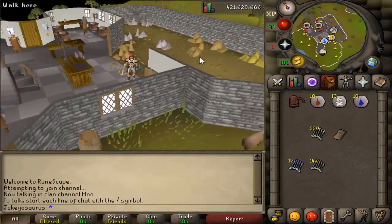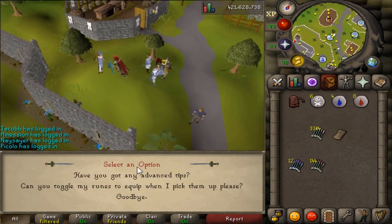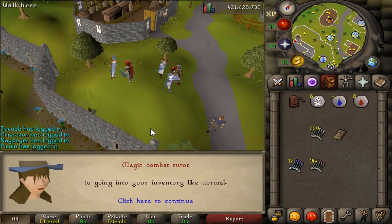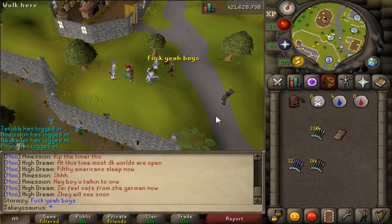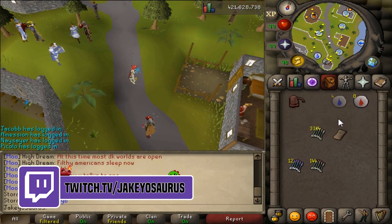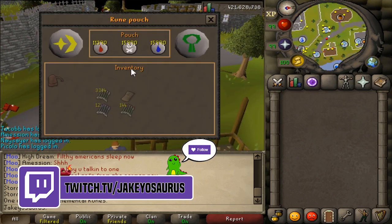Something quite nice they've done is speaking to the mage duo and asking them to pick up runes. They say certainly, and automatically send them to the rune pouch. Let's pretend these runes I'm dropping were dropped by a creature I just killed - either way it does the same thing.